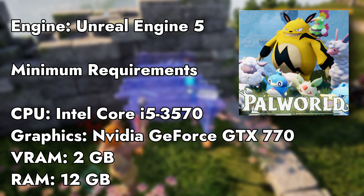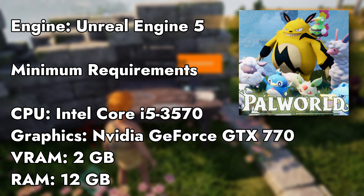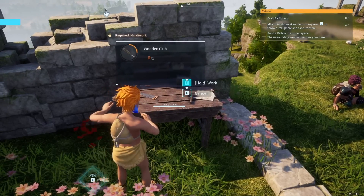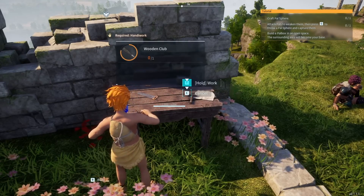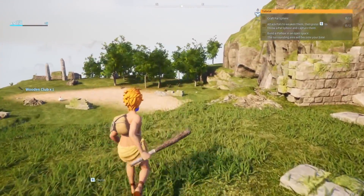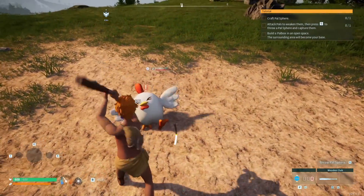Palworld is an early access game released in 2024, typically running on the latest version of Unreal Engine 5, and these are the minimum system requirements of this game. Despite its low-poly style graphics, it is a high-resource-demanding game that requires a decent PC to run. But don't worry — today we are going to tweak this game to achieve the best performance on our low-end machines. Let's get started.